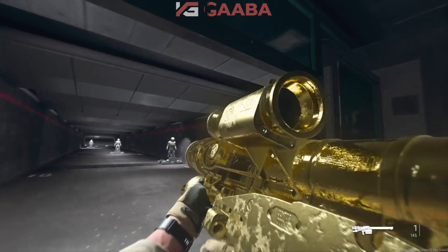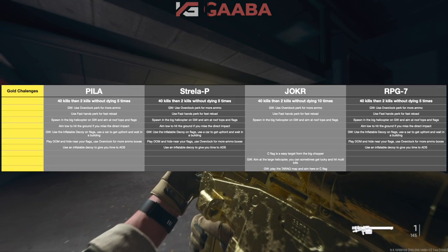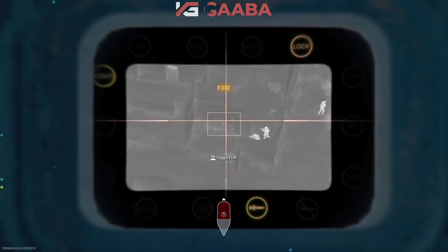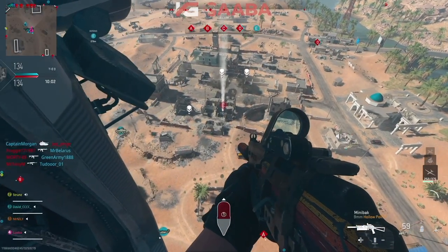Let's talk about how to get these things gold. There are two challenges you need to worry about: 40 kills and then two kills without dying five times. For some reason the Joker requires two kills without dying ten times. Not sure why they decided to change it and split it up, but it is what it is.